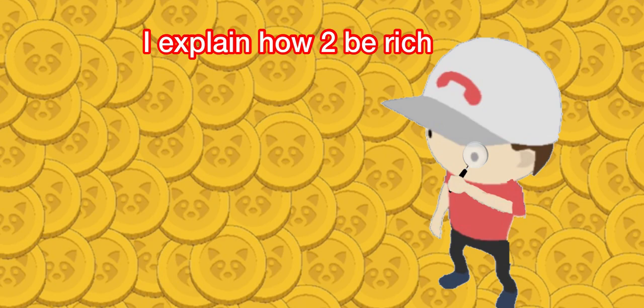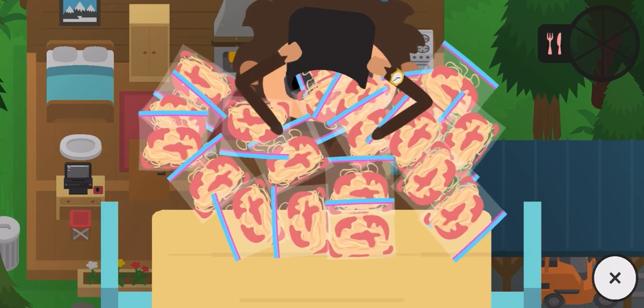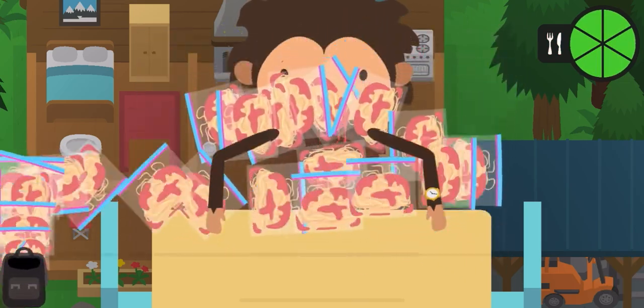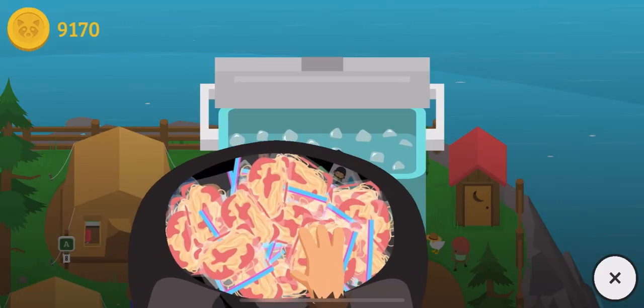So on my payday, what I'll do is I wake up and have my morning breakfast. I have a lot of spaghetti on me from getting the hat. After I'm done eating, I'll go to my favorite campground, Inflation Island — yes, very cool name.